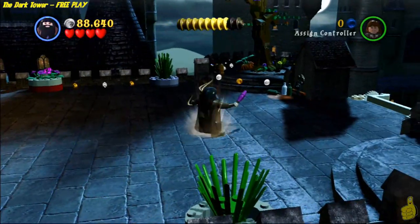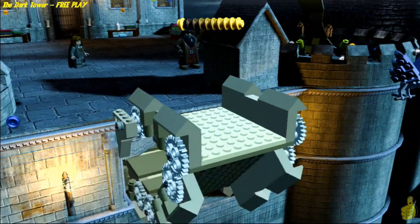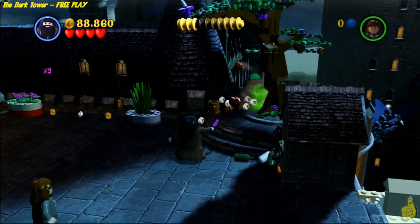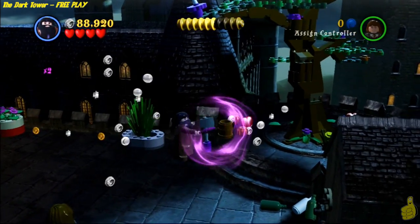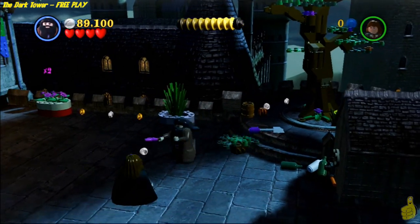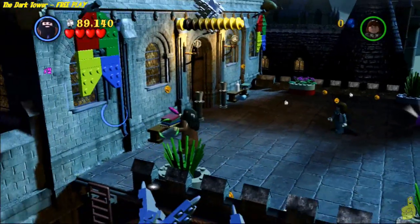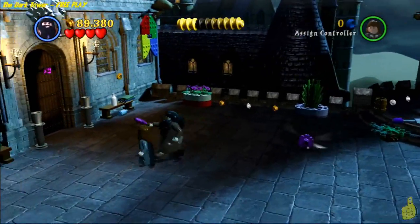Now we make our way back up, and this is where the strong character comes in handy. If you do not have the strong character, there are three items and a cauldron that you'll need to find. One of them is actually down below in that room we were just in using the bookcase, and one of them is up above us. The third one I thought was in one of these flag-like items over here, but I didn't get it to bust down. So if you don't have a strong character, you're going to have to search for that third and final piece.